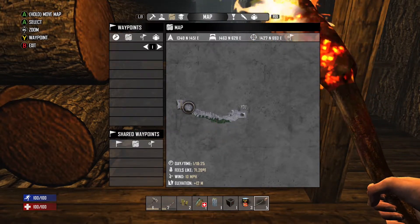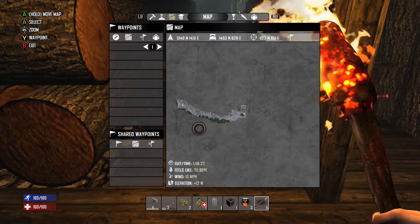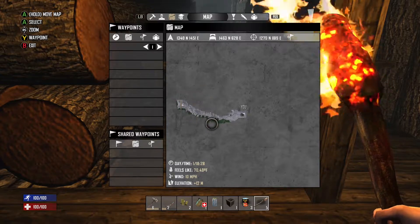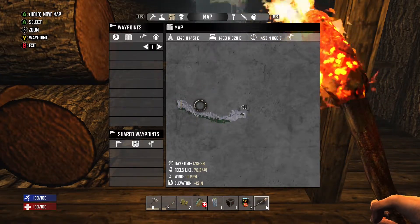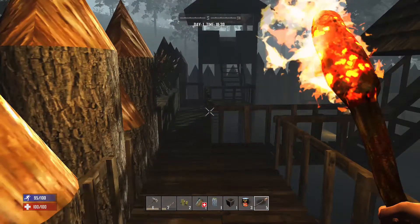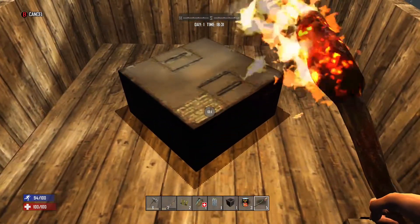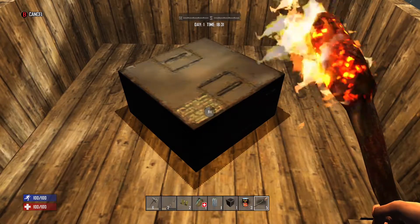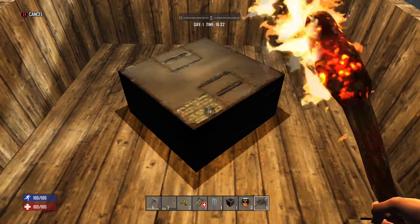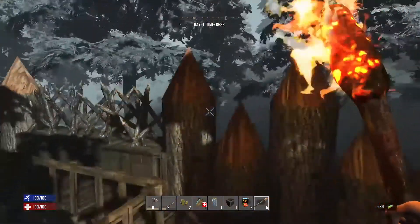Looking at our path on the map: here's our house, and I tried to stay close to the edge rather than going straight because there's a house and water source nearby I was looking for. Also, that cluster of mountains over there is the second or third highest in the game and the highest in the snow area. I avoid going up and over — it takes forever and you can fall off and break your legs.